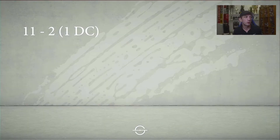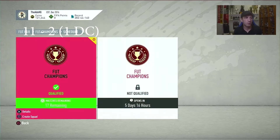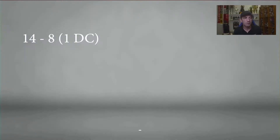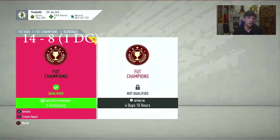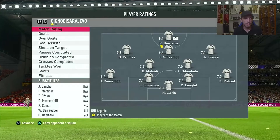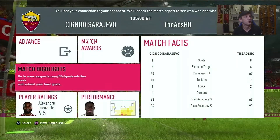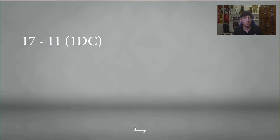As you can see on screen, I'm 11-2 at this point with 1 DC — so actually 11-1. Then I go 14-8 with 8 games to go for Gold 1, needing 6 out of 8. I actually lost 3 before getting to 17, so I went 17-10, then lost one more and went 17-11 with 1 disconnect, with 2 games remaining.